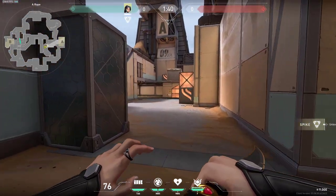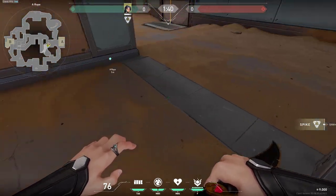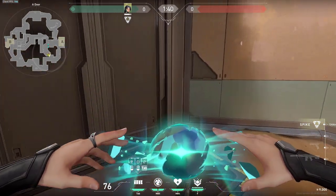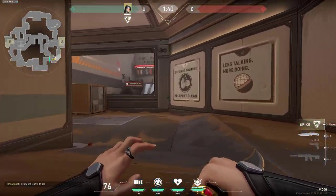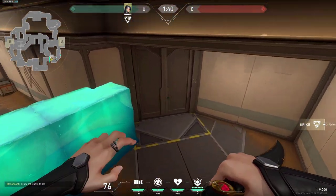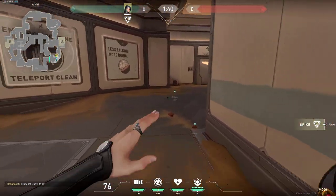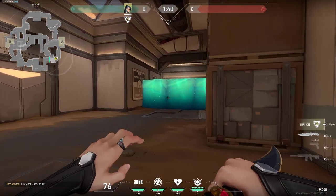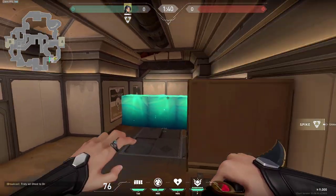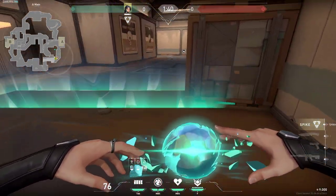Moving on to A side, one of my favorite walls which I like to do with Sage is this one at the beginning of the round. There is a barrier here - I usually hug it and try to place my wall right here as fast as I can just like this. That way you are not placing your wall here or here, you are not giving them the option of only going to the doors - you are just closing both of these spots. I like to go with someone here who usually waits and kills the guy if they break the wall.